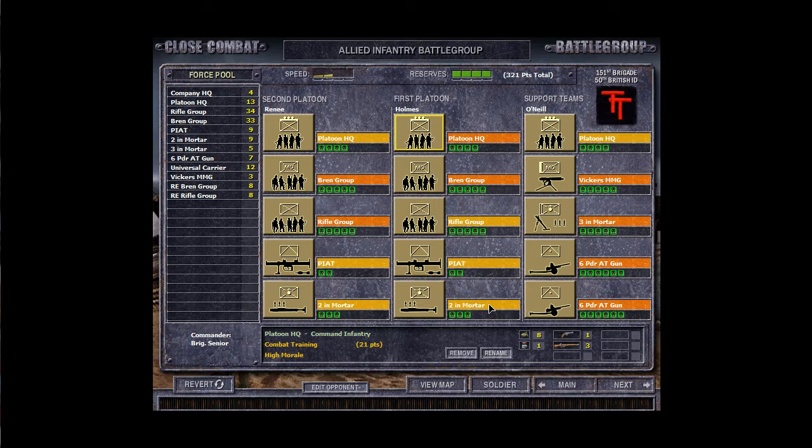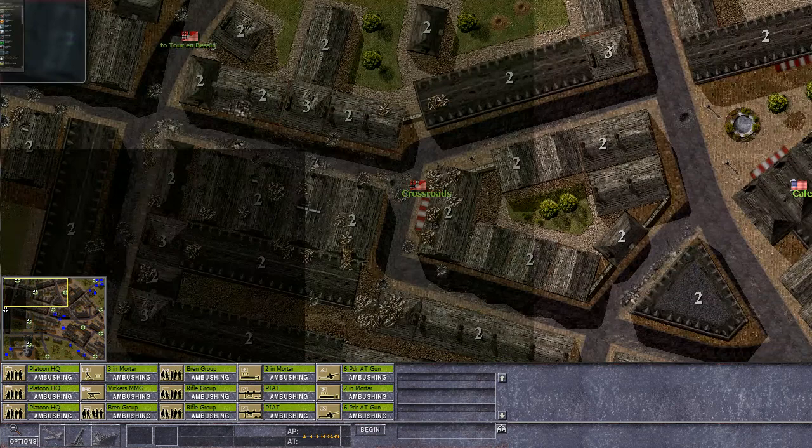These guys only have 6-pounder guns — that is an issue. We are up against tanks as well, so we need to fix this or we will lose. We really need some form of tank support, but we don't have it. I do believe I planned air support on this map and artillery support, so that might help.